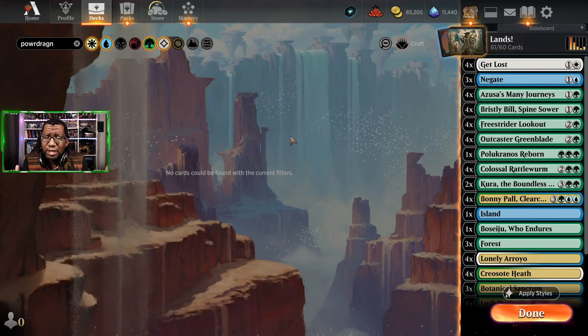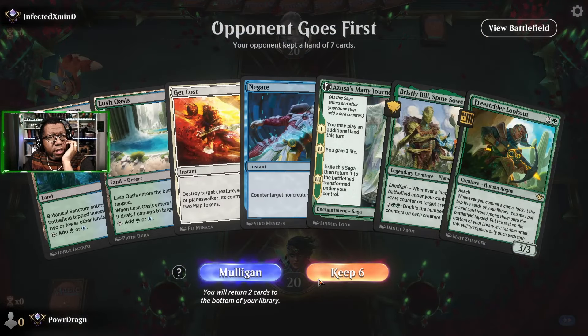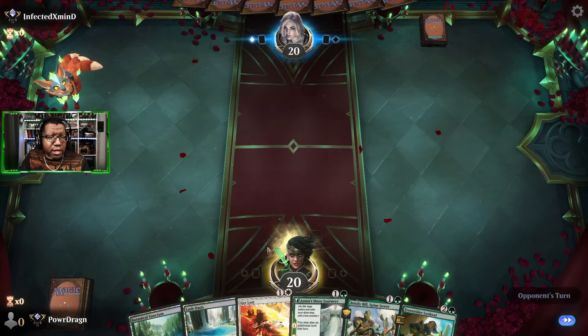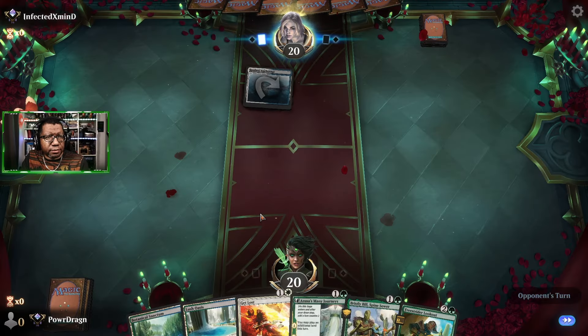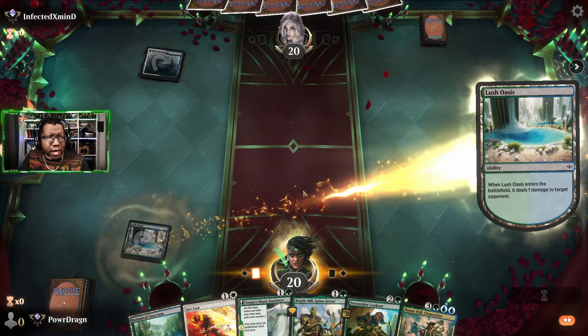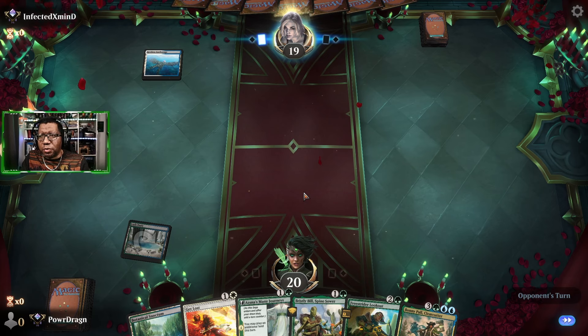Buckle in and let's see if this actually beats anything while we're hunting for all of our lands. Oh man, this is bad — I'm gonna mulligan that hand, it just felt like it wasn't gonna work. And this is actually not much better. Oh boy, what are we doing here? Guess I'm gonna get rid of the Negate. We'll just ride without it. This sucks — Blue-White is not where you want to be without the Negate.